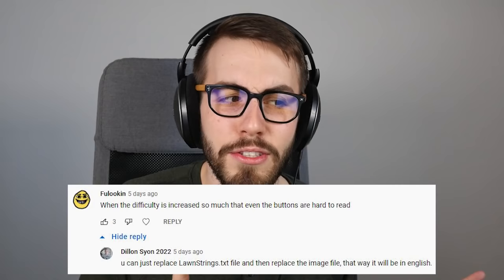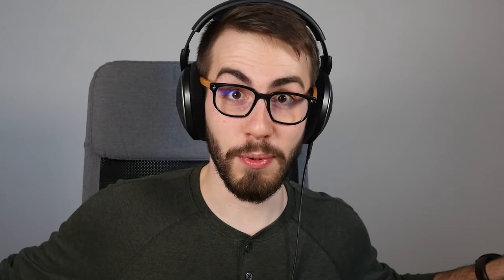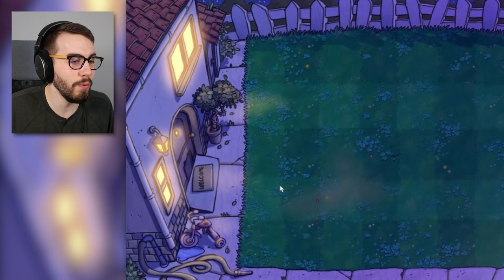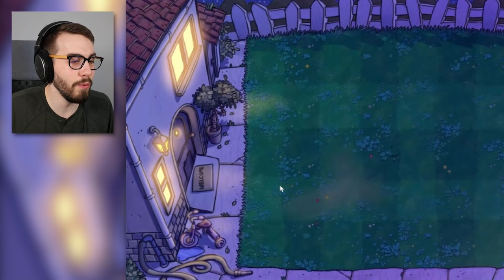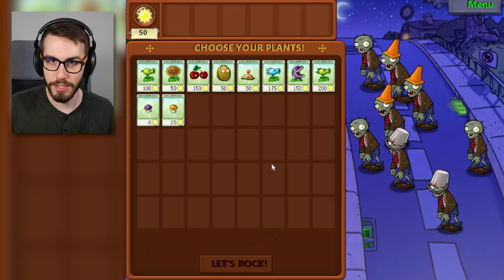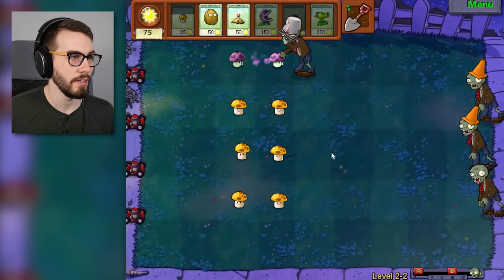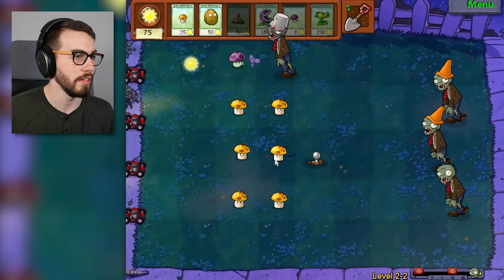When the difficulty is increased so much that even the buttons are hard to read. Someone said you can just replace the lawnstrings.txt file and replace the image file — that way it will be in English. I didn't replace any of the image files, but I did replace lawnstrings.txt. And now Crazy Dave is not quite as crazy anymore. Level 2-2, here we go. Apparently if you blow up a newspaper zombie, he just loses his newspaper. Hey, we got some English now — that's great. You've collected 480 coins so far; when you collect 750, I'll sell you something really neat.